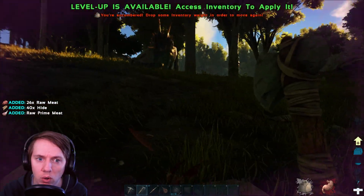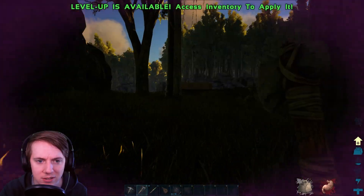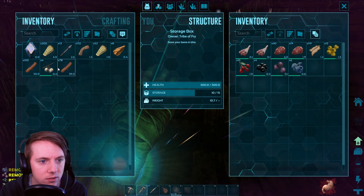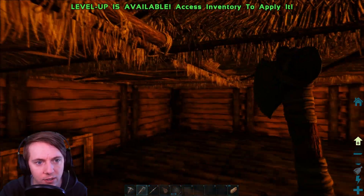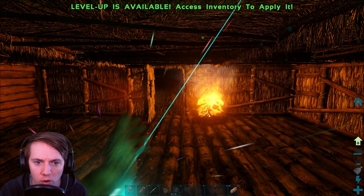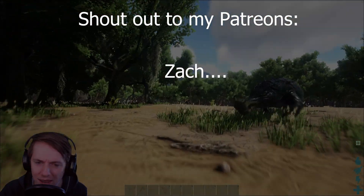That's free meat right there baby — free hide and meat. Got some raw prime meat too. Did my trike just hit me? Let's head back — we're hungry and a little bit hurt. I must have accidentally hit that trike. It's starting to get kind of dark. Let's throw some of this meat in here along with the hide and the berries. I'm going to finish off turning this house into wood, and then we'll use up our points and start working on getting those narco arrows made and getting that trike. We'll be right back.